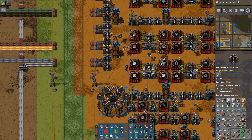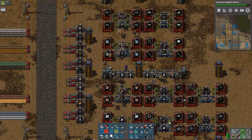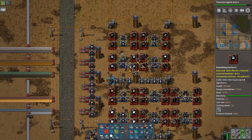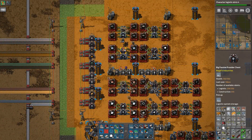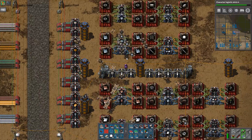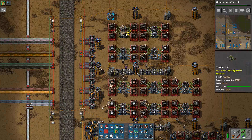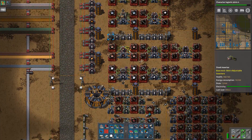What happens is that I get the coils in here and they need to be converted into normal iron. I can already see that there is an issue, because the iron — once it's up and running — will not be able to keep up. I can see that immediately, because it won't be able to satisfy one full belt of these here.